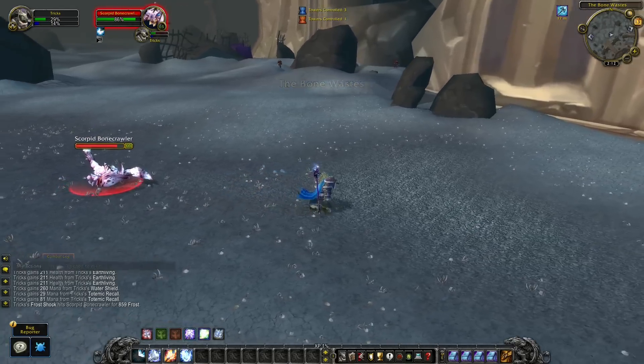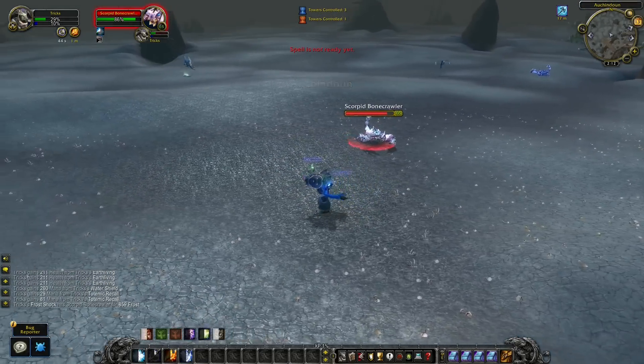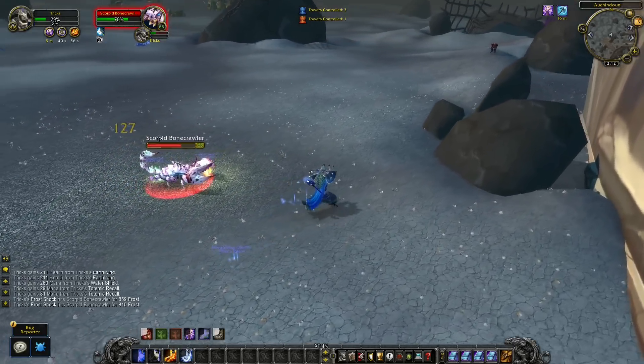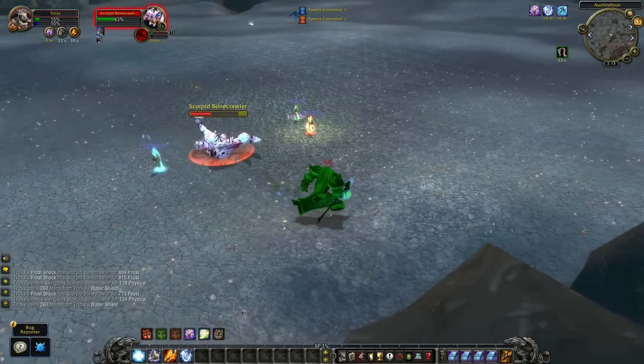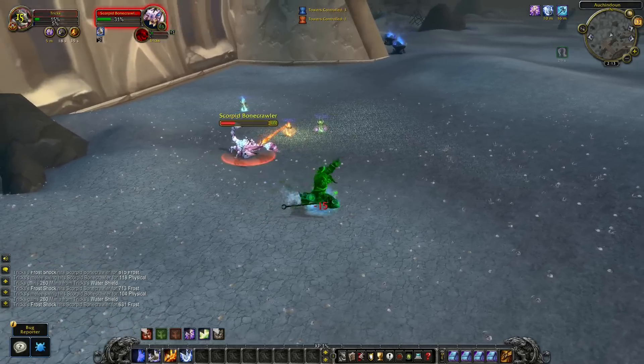Whenever you are low on health or fighting an Elite monster you can kite them forever. All you need to do is spam your Frost Shock ability — the slow effect lasts longer than the cooldown of Frost Shock so you can keep it up indefinitely. You can also combine it with an Earth totem and other totems. Remember to always have your Water Shield active at the same time.